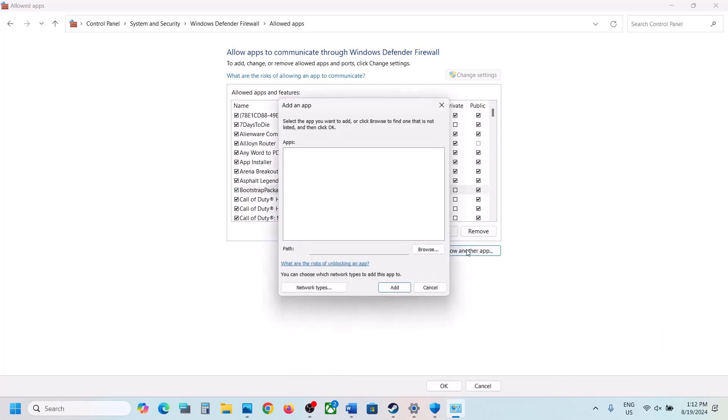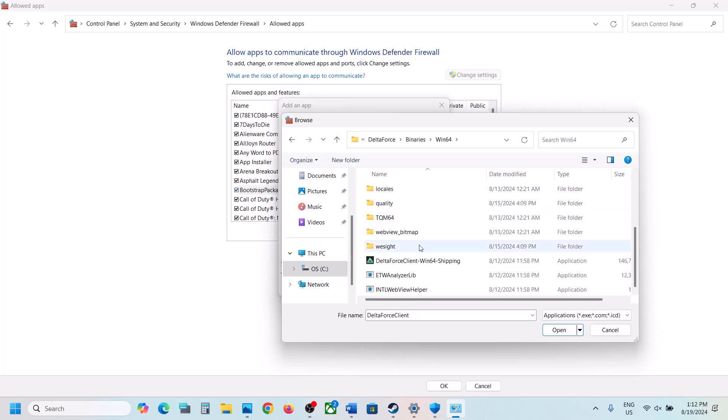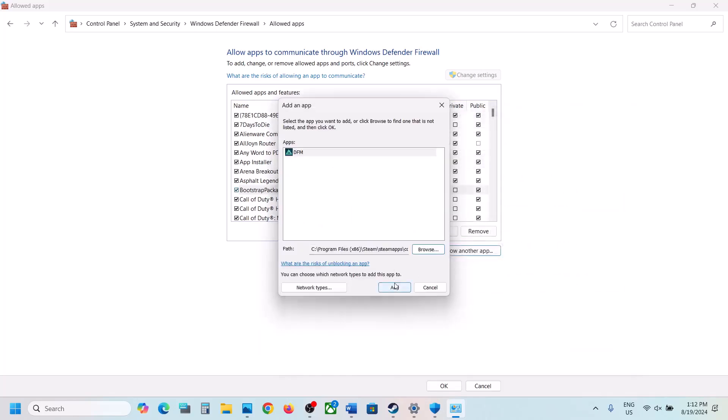Click Add. Once it is added, click on Allow another app again, then Browse. Open the game folder — we've already added one file. Now open the Delta Force folder, then Binaries Win64, scroll down, select the exe file, click Open, and then click Add.